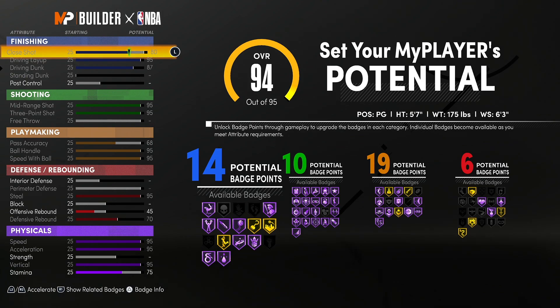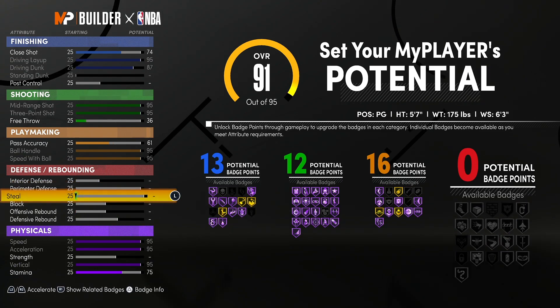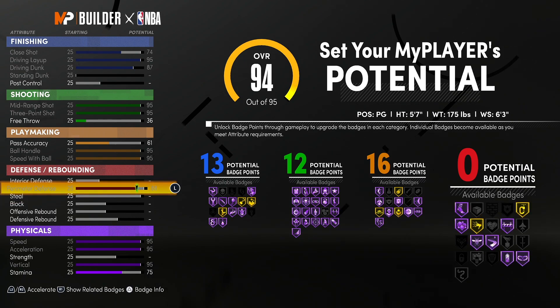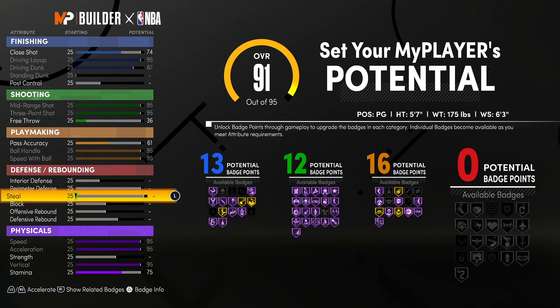There are so many different options because you don't have enough badges anywhere. I would like to have 20 playmaking, 13 finishing, 16 shooting, maybe 10 defense — but that's just not going to happen. I can literally do 95 steal and max out both my rebounds, but for some reason that's just bugging. I could do 70 vertical, but I need 95 vertical on this. You're literally so tiny, you have to get up there — it's absolutely necessary.